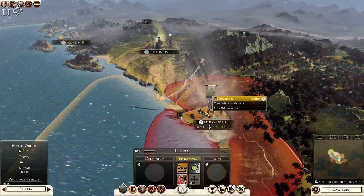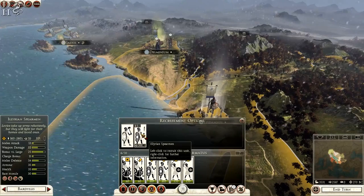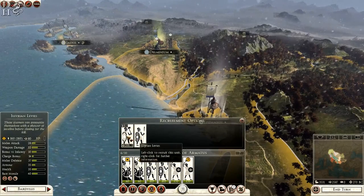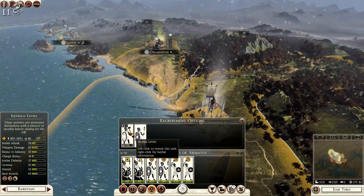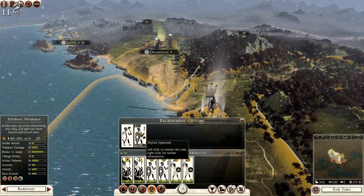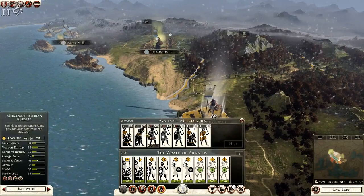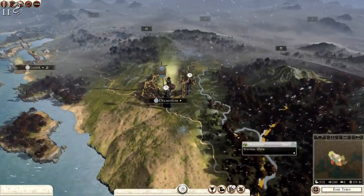Now I can recruit better units. The Illyrian spearmen have melee attack 13 while the levies have 28; weapon damage is the same but levies have a bonus against infantry, better charge bonus, better morale — though weaker melee defense. I'm going to recruit three of them. I might also get a unit of Molossian war dogs eventually to disrupt the enemy before battle.